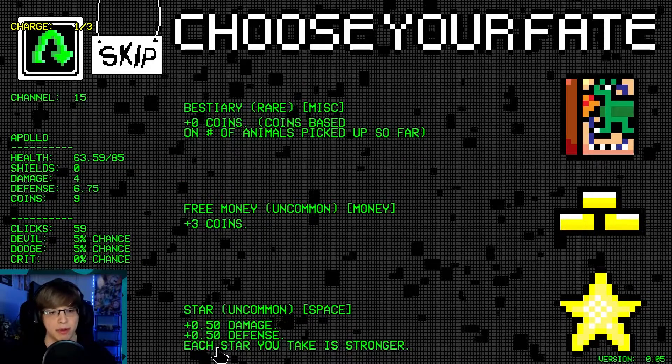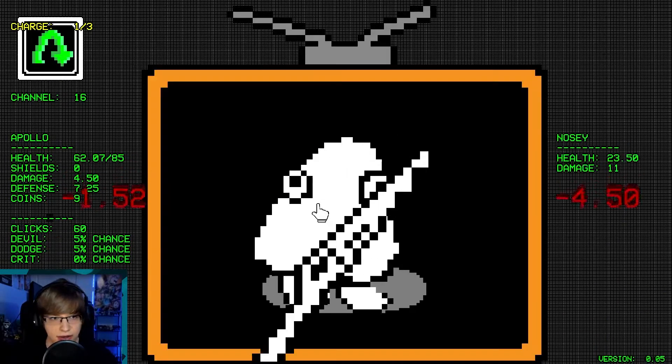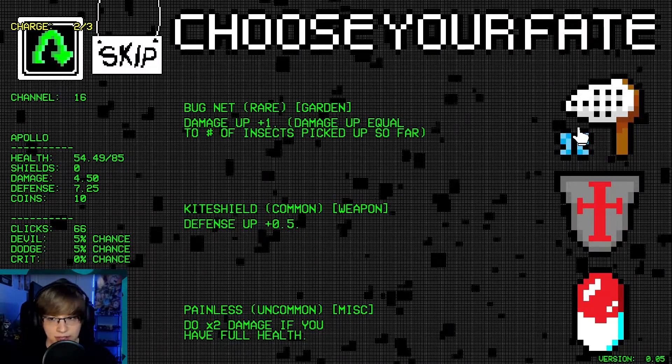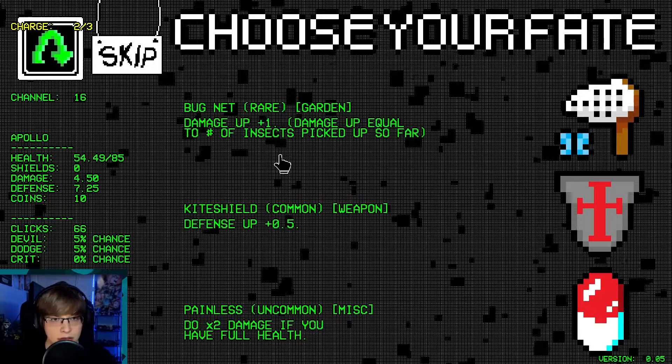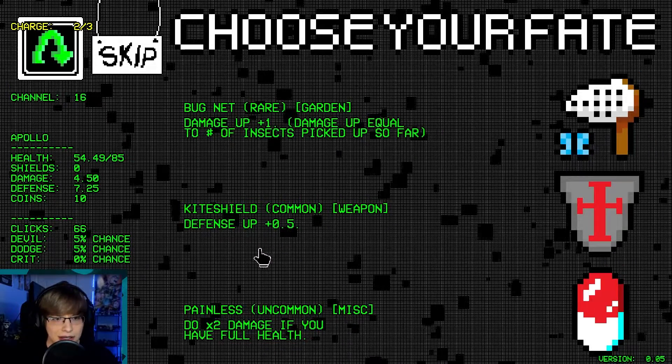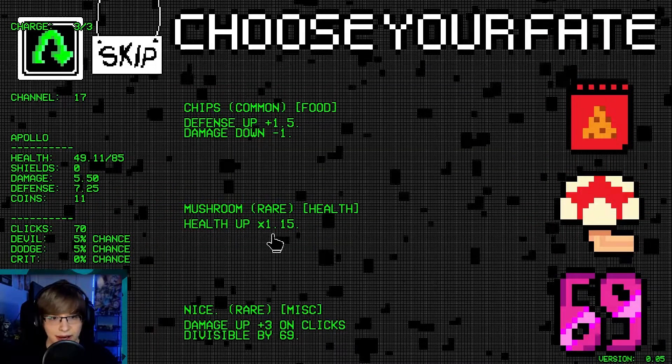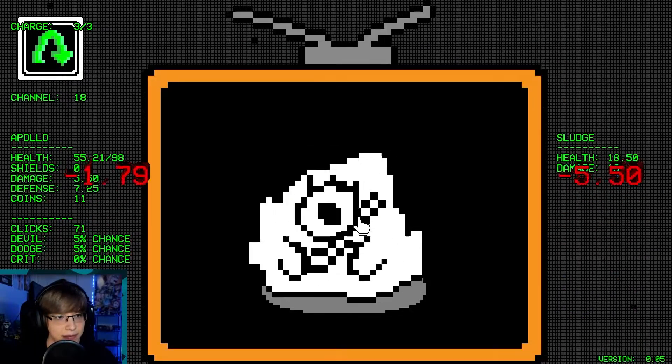0.50 damage, 0.50 defense — each star you take is stronger. There we go, let's get some stars up in here. Damage up plus one equals the number of insects picked up. Health up one times fifteen — yep, that's good. We are getting low though.